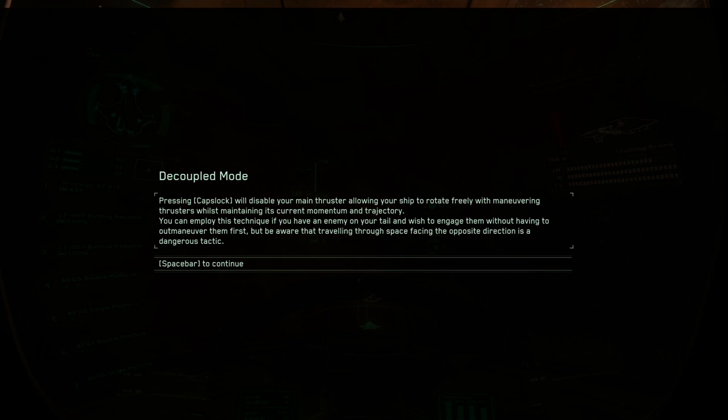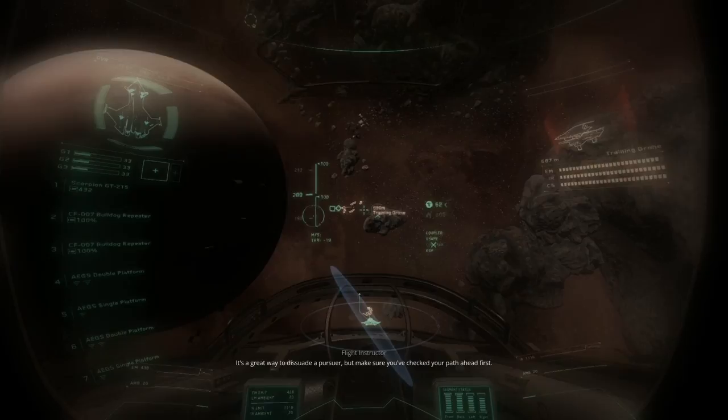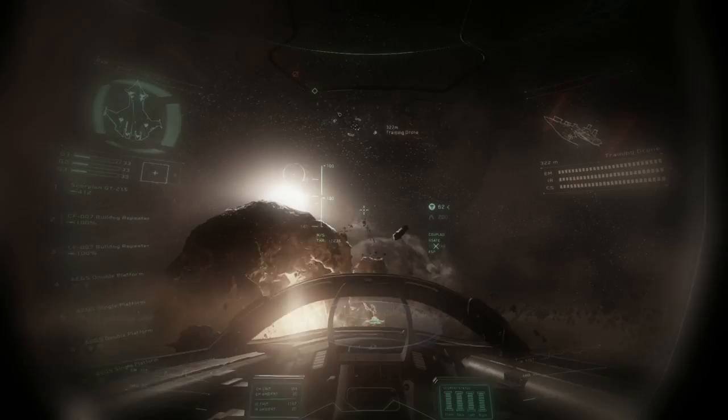Pressing Caps Lock will disable your main thruster - this is like flight assist off. What it does is keep you flying in the same direction, but you can rotate the ship to fire. It's a pretty advanced technique - I'm surprised they're adding this to the tutorial. It's a great way to dissuade your pursuer, but make sure you've checked your path ahead first. Remember to disengage when you're done. I've just tried it - I'm not sure I'll be using that one now.